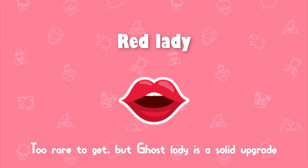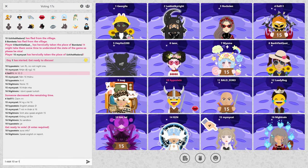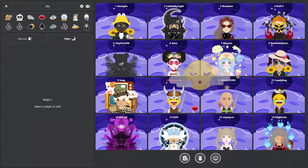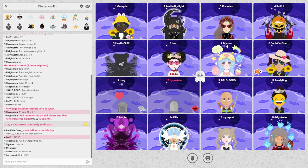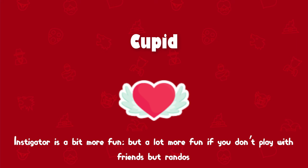The red lady might be very controversial too, because the ghost lady is a very beloved role in the community. I found it is actually definitely worth upgrading the red lady to the ghost lady — don't get me wrong — but the red lady is one of the rarer roles in the game, frequency of two, so you'll hardly get to play with the ghost lady. The ghost lady is better in strength and fun, but not by an extreme amount, and it's just not that frequent. So red lady ends up mid-tier, foremost because of frequency.